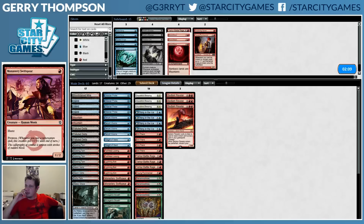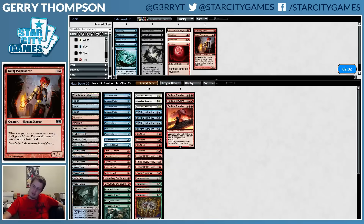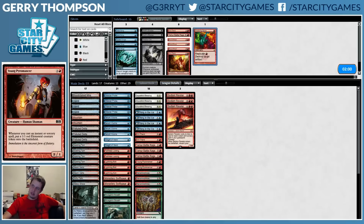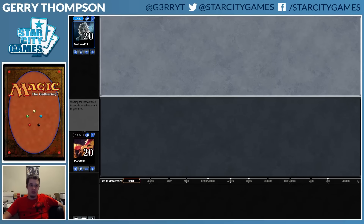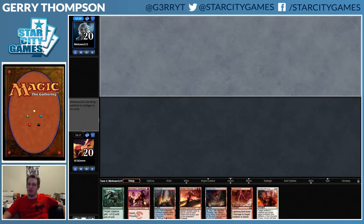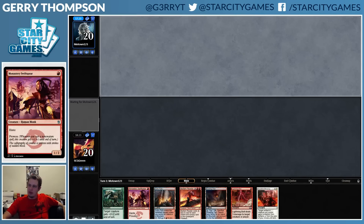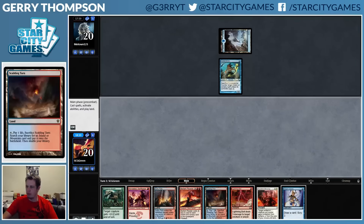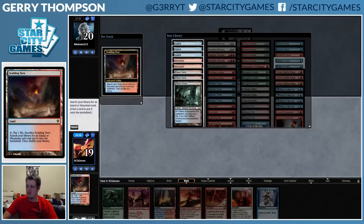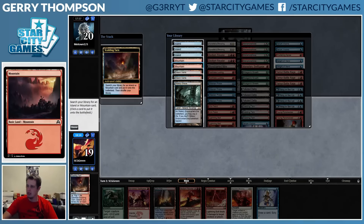I think it's going to be tough to protect my creature from Apostle's Blessing when I'm on the draw. I do think Pyromancer is good; I think Kiln Fiend is worse. This hand looks pretty good actually — not sure where it's going to go. We can start with Swiftspear, we have Mutagenic Growth, Lightning Bolts, eventually we'll play Bedlam Reveler. Cursecatcher is kind of a pain but as long as we don't jam into that thing... I think I'm supposed to get a Steam Vents, maybe just a Mountain — yeah, Mountain's fine.